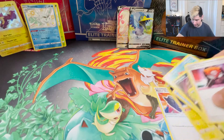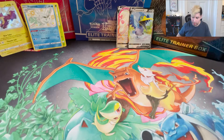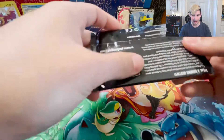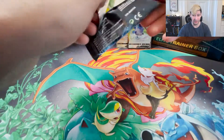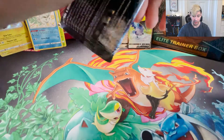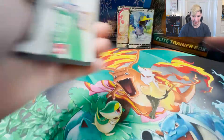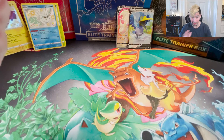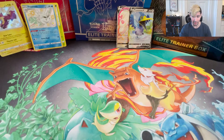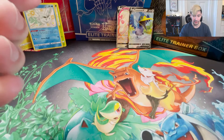Shoutout to Toy Wiz - that's actually where I got some of the packs for Shining Fates. I'll put the link in the description below. They have a huge selection of Pokemon cards online and will ship to you. They also have a brick-and-mortar location in Nanuet, New York. I actually went to the location to pick up one of the Shining Fates elite trainer boxes - the customer service is awesome. An employee literally tried forever to find a card for me and eventually got it, which was awesome. Check them out!